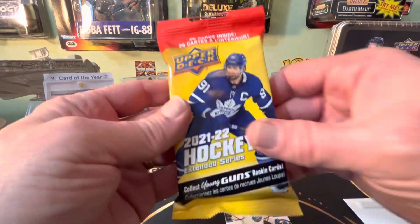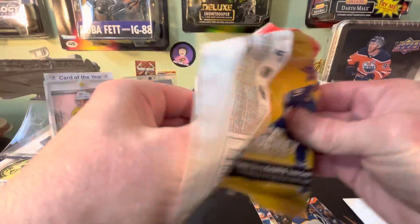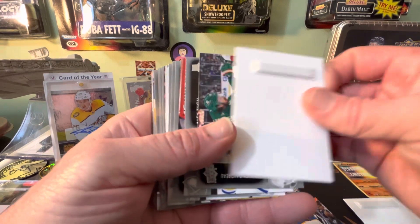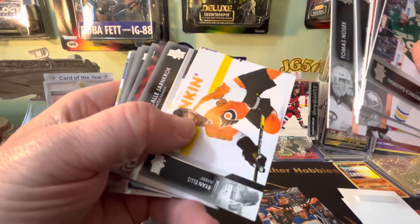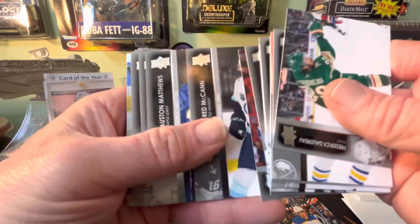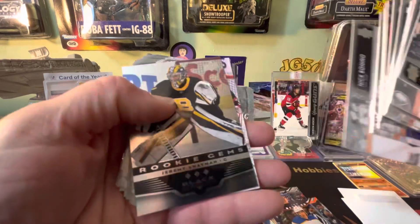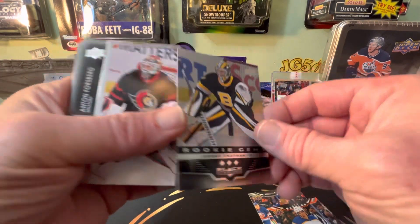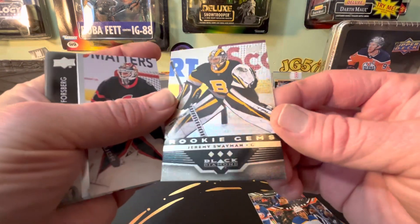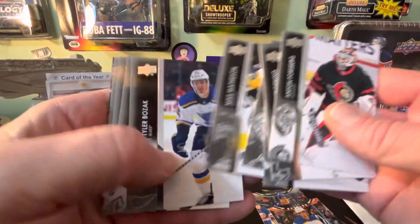Let's go Extended — these are the wild card ones here. These have been having some good inserts. They don't always have the Young Guns in them but they have all the good inserts. Dunkin' Donuts! And Austin Matthews — there you go, leaf fan, my buddy. And we got a Jeremy Swayman Triple Diamond Rookie Gems — nice! We're hitting some fire here, four for four!